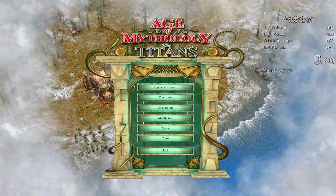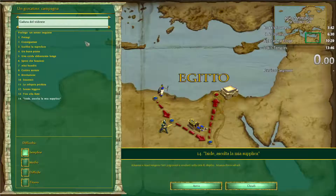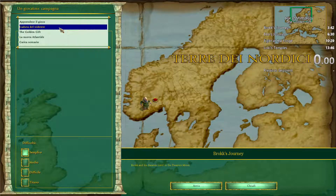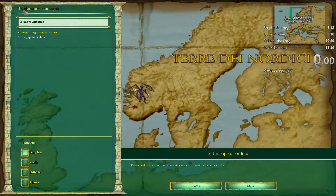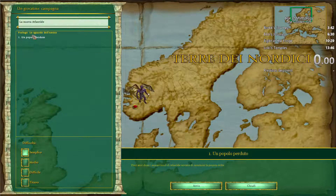Hello AGDQ judges and welcome to Age of Mythology. This is a real-time strategy game that came out in 2002. For the speedrun there are several different categories. This is a very long campaign with 32 levels, so the speedrun is about 1 hour 15. This campaign is a very good speed game because it has a lot of skips and a lot of stats that make the run.